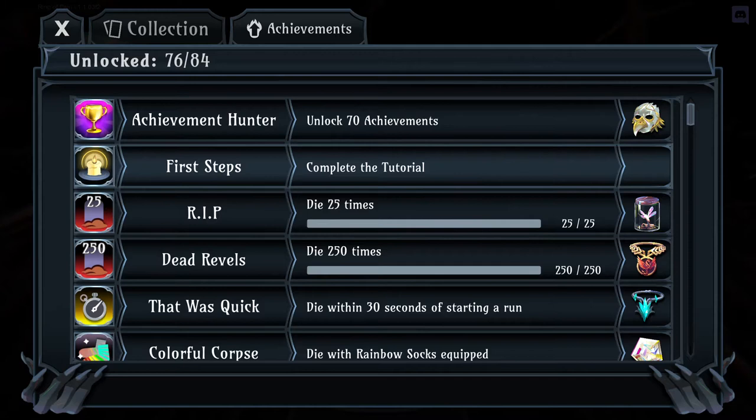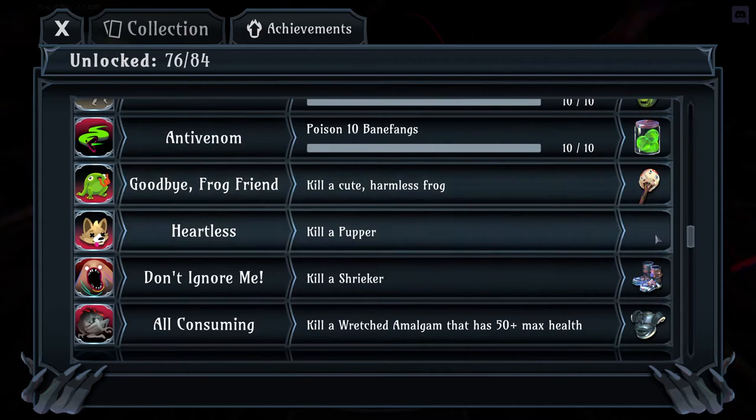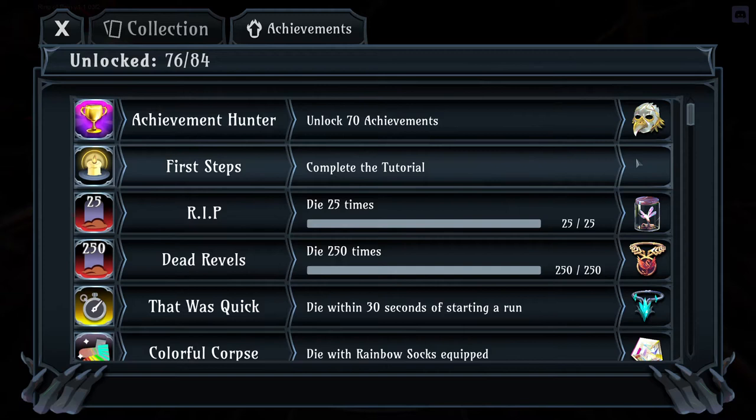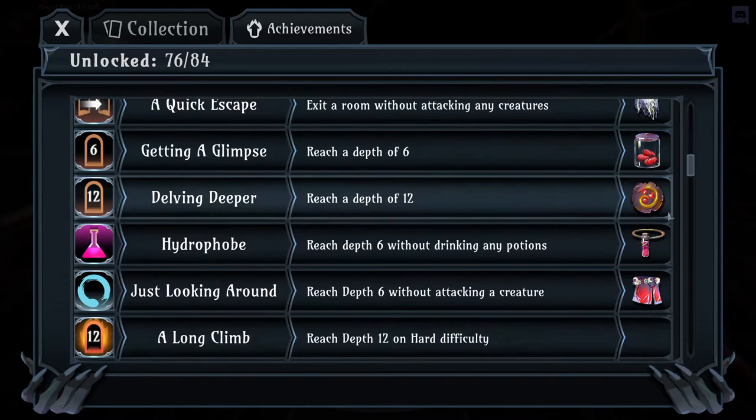So we are here with our achievement list — that's the first thing I want to talk about. It's kind of weird to jump into a beginner's video and talk about achievements, but achievements in this game are huge. I've got 76 of 84 achievements unlocked, and I've got all of the achievements that have items attached to them. In total, you can unlock 46 items through achievements.